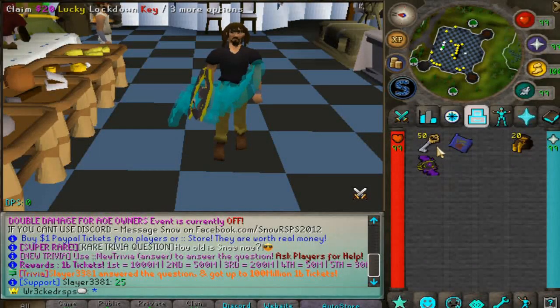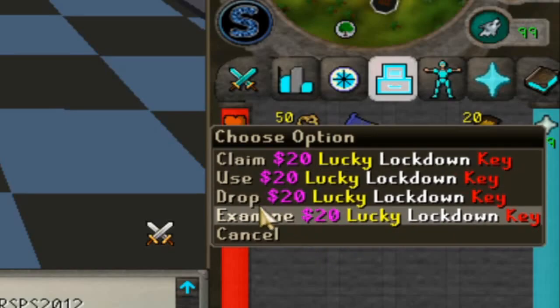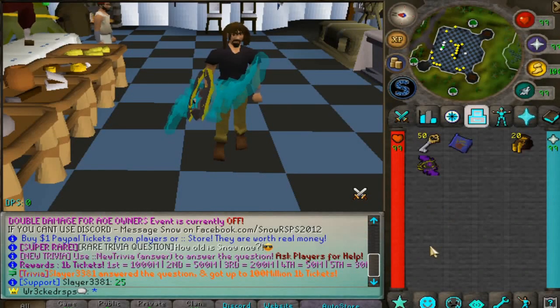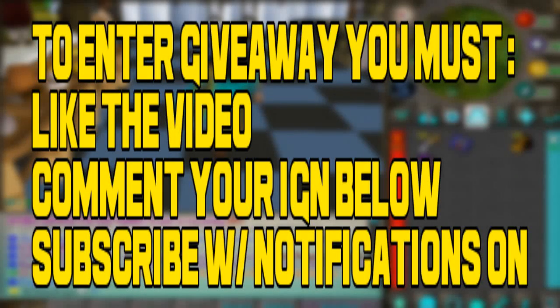Alrighty guys, for today's video here on Snow RSPS, we're actually giving away five of these $20 lucky lockdown keys — they're brand new to the game and that's a $100 giveaway for one lucky winner. If you'd like to enter, make sure to like the video, comment down below your Snow RSPS in-game name, and of course subscribe to the channel.